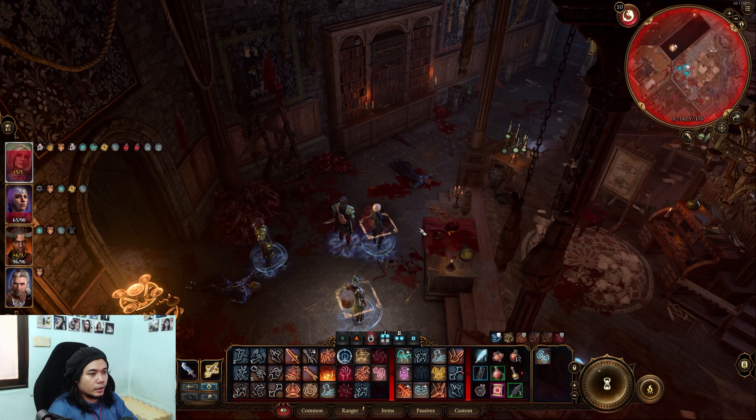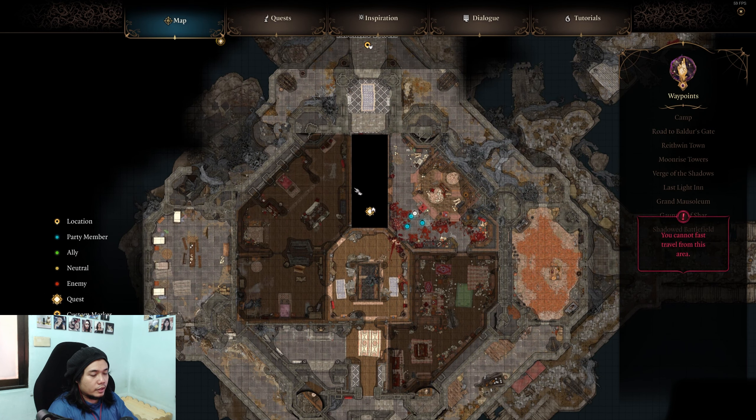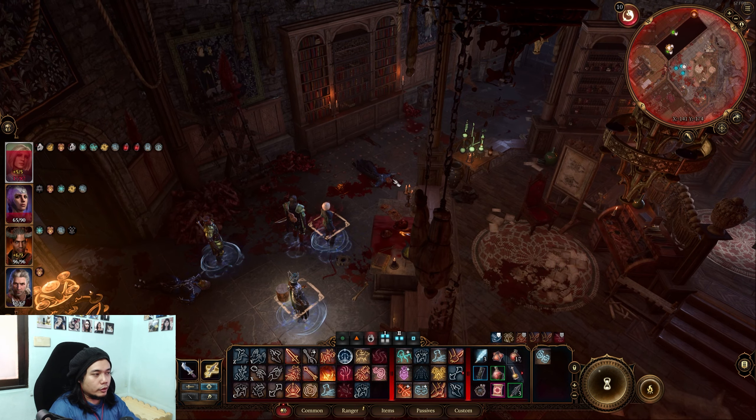Once you gain access to Moonrise Towers and get to explore most of the area, you'll quickly realize that there's a secret room right above the center. Even if you read up on all of the notes available in the room, it's not clearly obvious what you need to do.